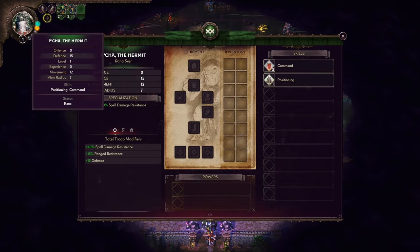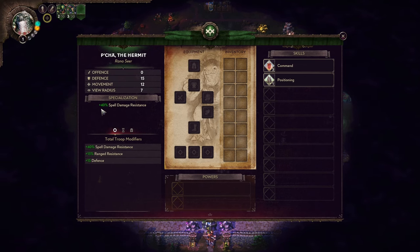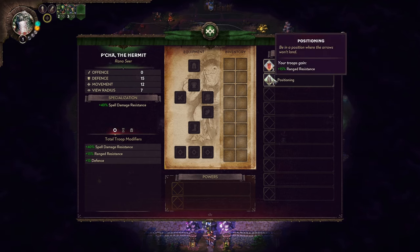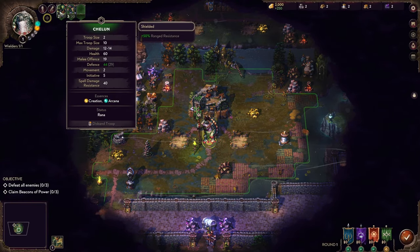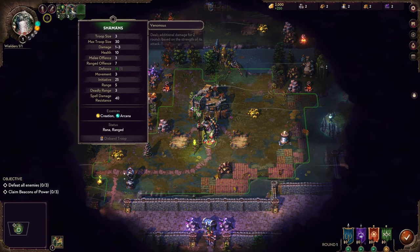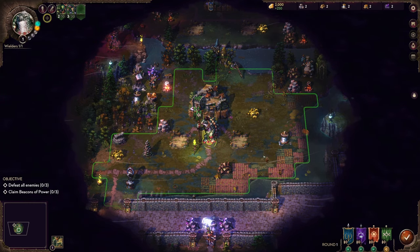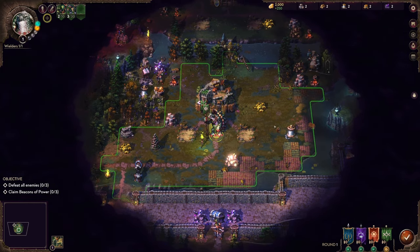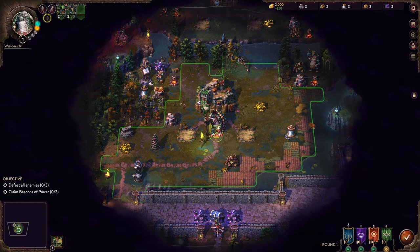Over here we have our starting wielder — we have P'cha, the hermit. His speciality is 40% spell damage resistance, which is pretty good. He also starts with positioning, so he gets some range resistance. He has cheluns which count as shielded, giving them extra range resistance. And we have some shamans which are ranged troops and also venomous, making units hit take extra damage. So our hero is basically about defense and then just firing away at opponents.